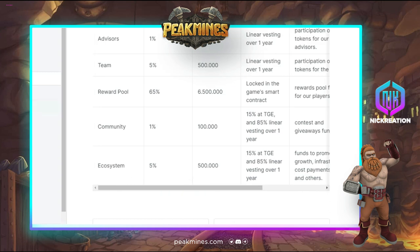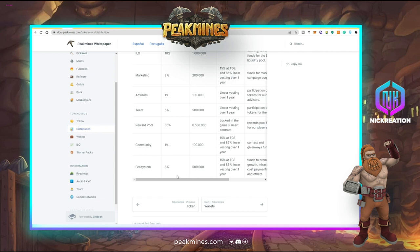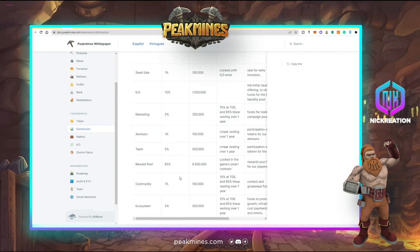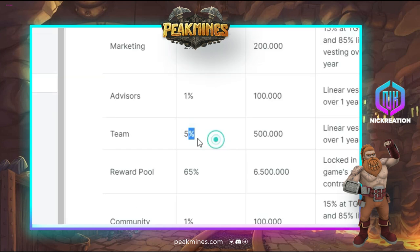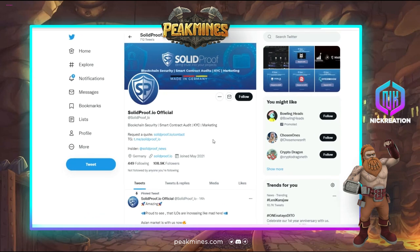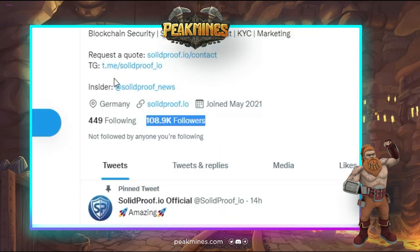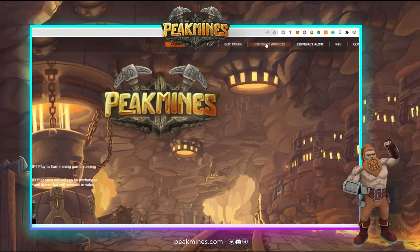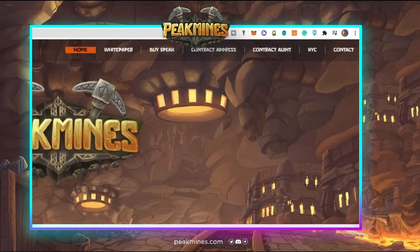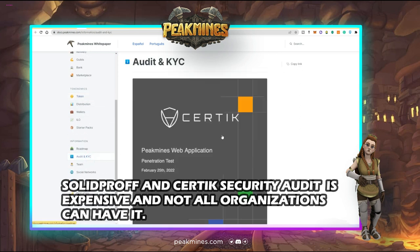The token release schedule shows that 80% of tokens will be released over the next year. Their initial liquidity offering started on February 18. The team allocation is just 5% and the total token supply is only 10 million Peak tokens. The project has been audited by Solid Proof, a firm from Germany with 108,000 followers, and they also completed KYC with Solid Proof — you can view the contract audit and KYC proof on their site.